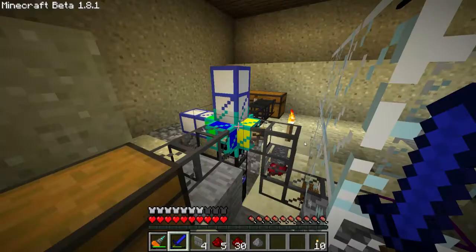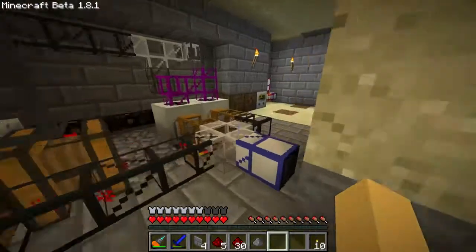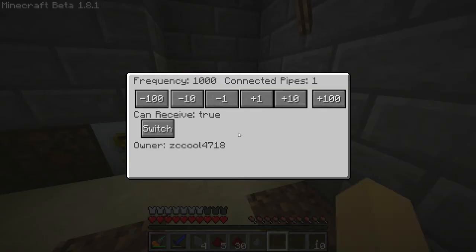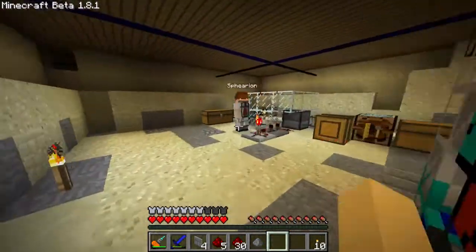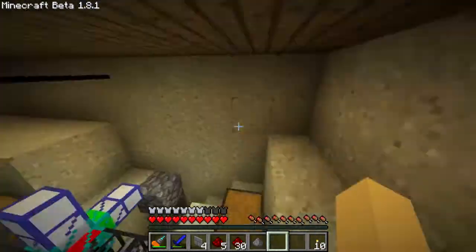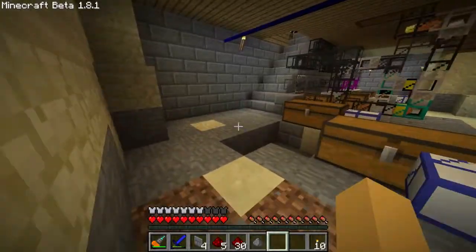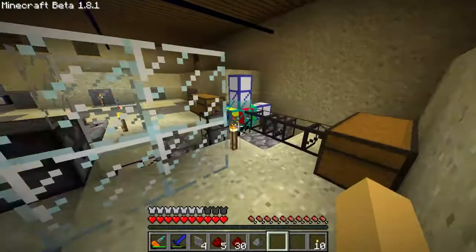All the dust gets moved over here from over there, and automatically gets sent over here — because this thing makes dust and this thing pops dust too. So we have all of our bases covered. Our power is being sent through here, but we'll cover that later.